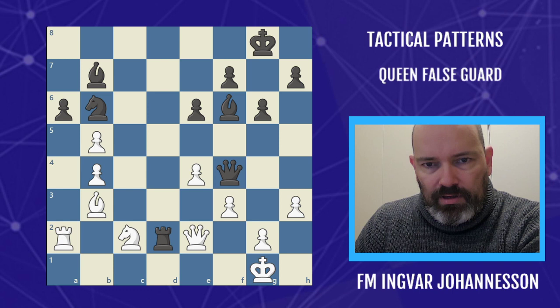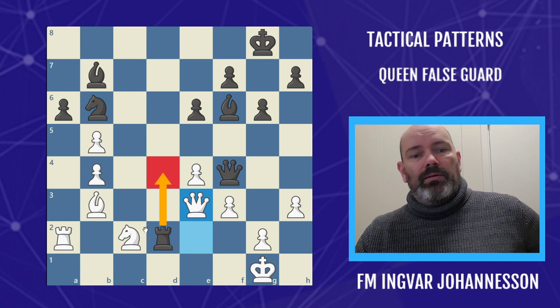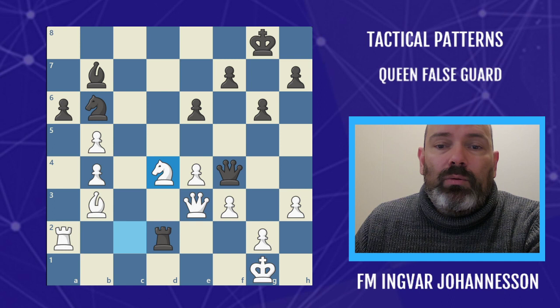Here, black just played rook d2 and white made a bad move — queen to e3. We are protecting this square so we can play the pattern. Once again the knight is protecting the queen and the pinning square, but to no avail — it's a false guard. Bishop d4 and we win the queen.